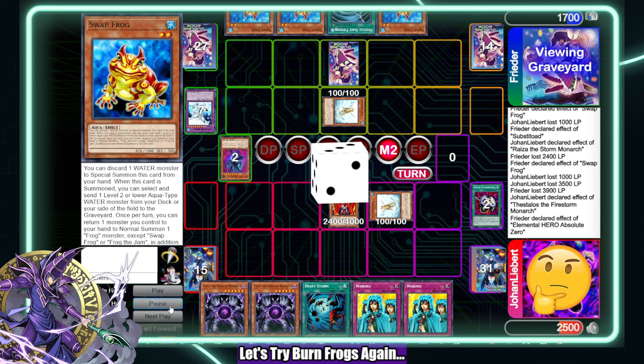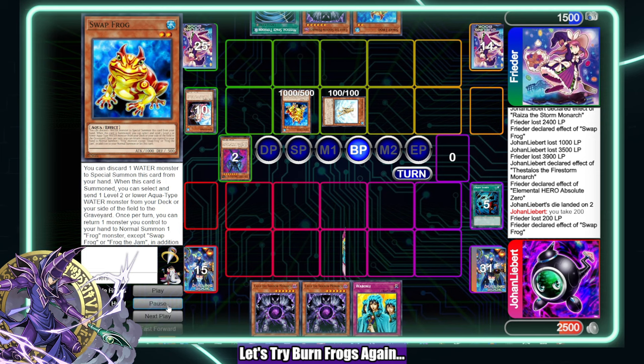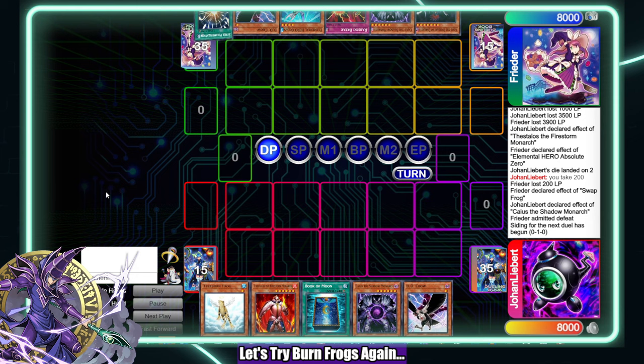Randomly, they had triple Swap. They scoop here, but they didn't get to see what I was actually going to do — which is Kaius myself and then pass with another Wabaku set and do it again, because I already know they don't have a Rageki Break.